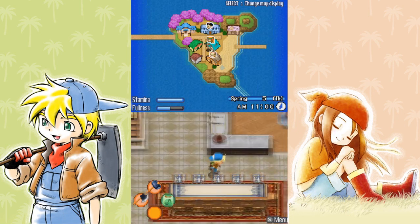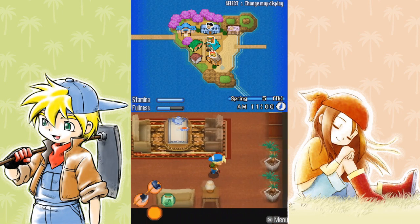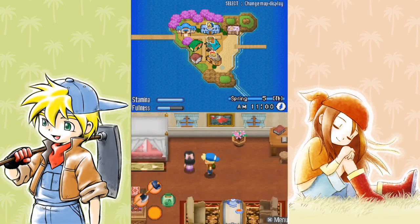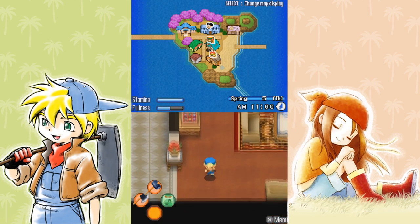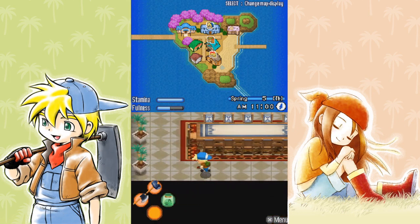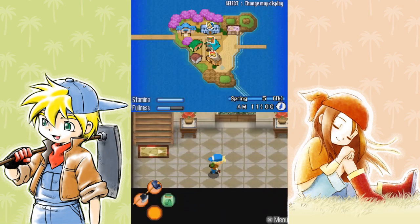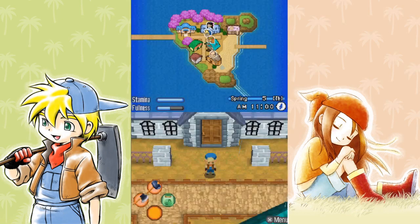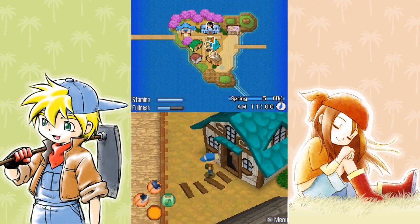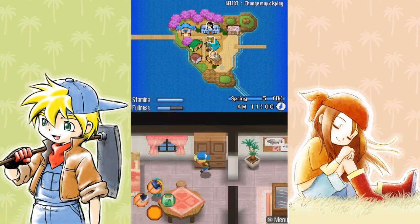So hopefully tomorrow I can start getting rid of some of these flowers. I think every single girl except for Natalie likes flowers — Eliza likes flowers too, the little girl. So I'll definitely have some uses for them and can get rid of them and start to befriend people.